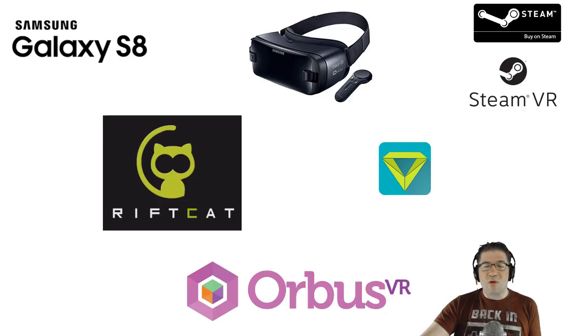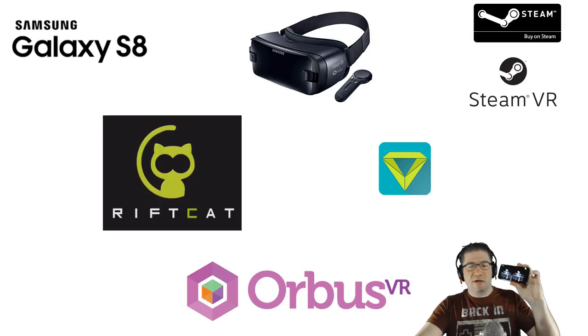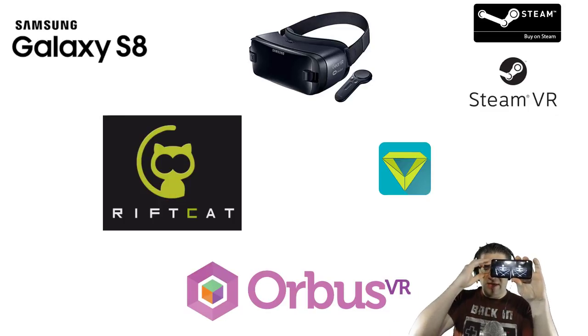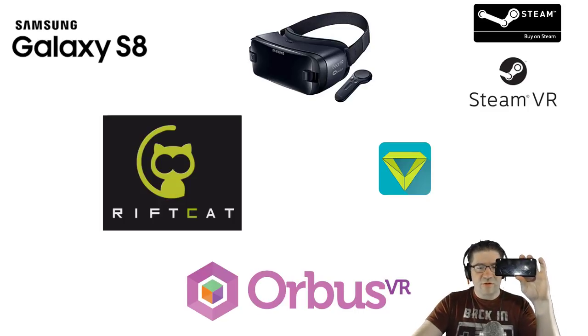So without further ado, I'm going to turn on VRidge on my phone. VRidge is now running — as you can see right there, it's already got the 3D environment going. I'm going to turn on RiftCat, which should be right here. It is going to make a connection just as soon as it loads up. This is also why I don't edit anything, and this is also why I'm probably going to have a huge demo fail.